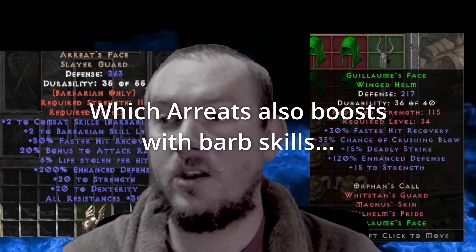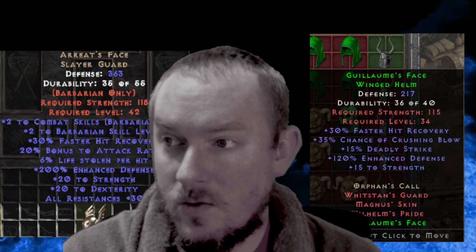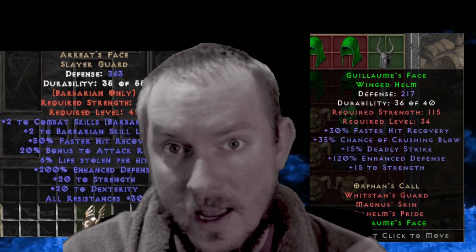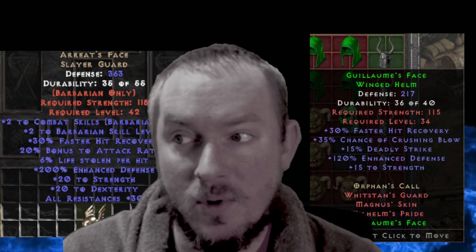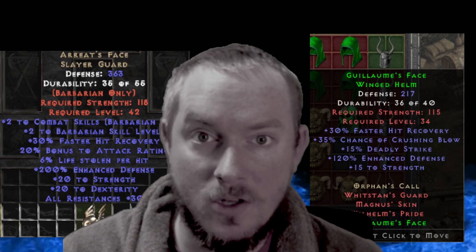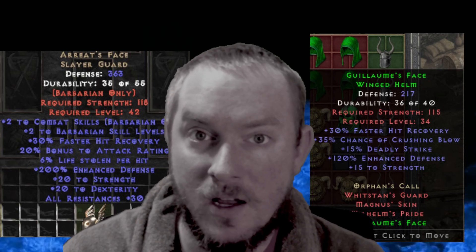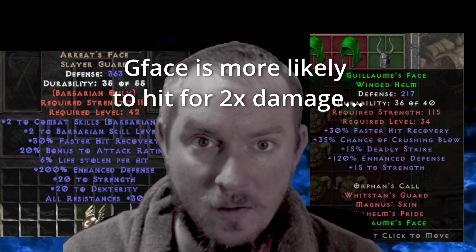G-Face, on the other hand, gives faster hit recovery, which you also get on Ariat's, but you get crushing blow, which is huge for taking down bosses and enemies with high health pools. You also get deadly strike at 15%, and some strength on top of that. The crushing blow and deadly strike are just so good on a melee character if you're doing mostly physical damage.